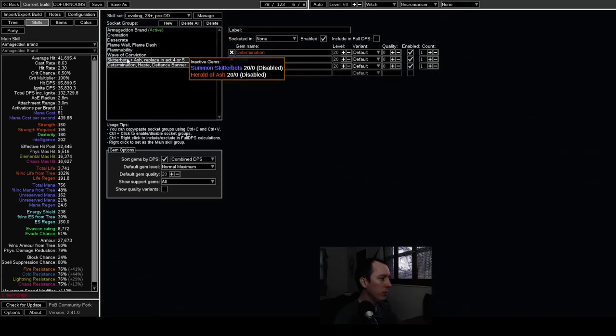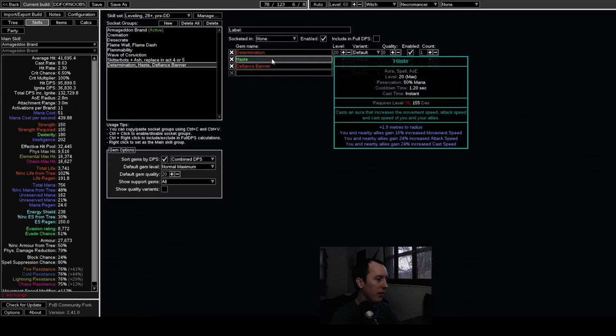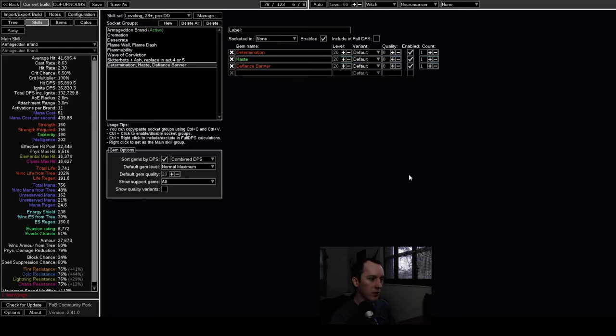A couple of gems not in the POB: you'll probably want Shield Charge after you put Haste on around act five or six — it provides mobility and doesn't feel clunky once you have Haste. Also, if you have extra red sockets you can run Cast when Damage Taken with Molten Shell, but that's socket-dependent since the campaign setup gets quite tight on sockets.